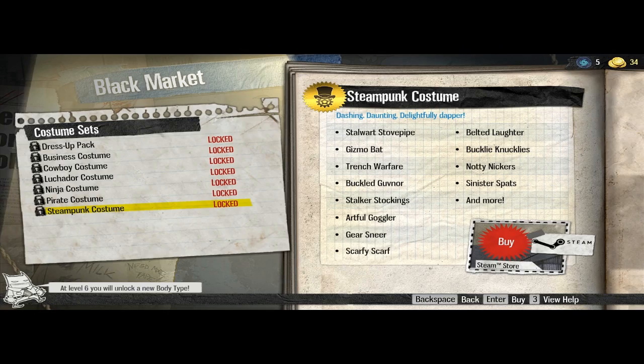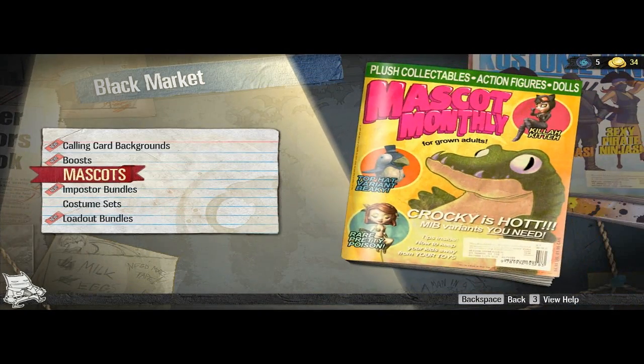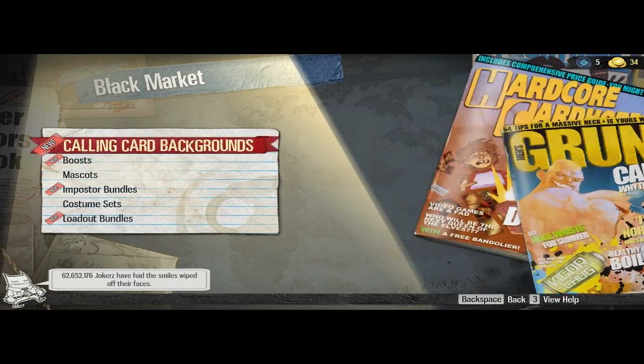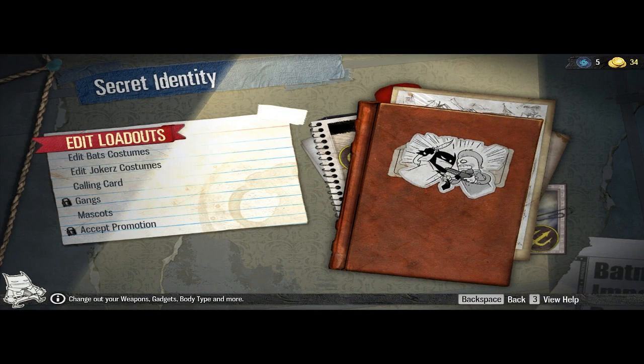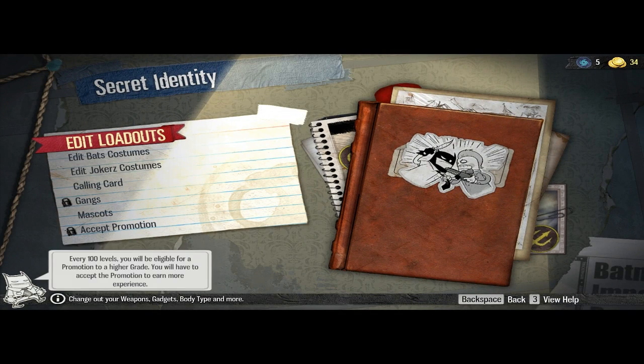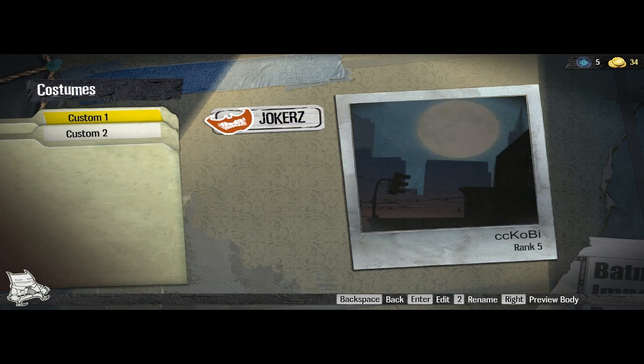I've played approximately maybe half an hour of the game. There are mascots, clothes — we can customize our character in various ways. We have two choices: whether we want to be on Batman's team or allied with the Joker. Here is the costume we can choose.